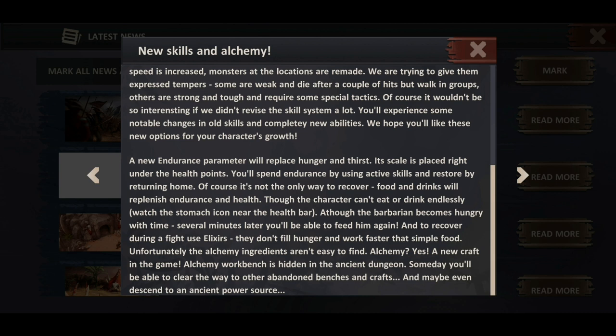Although the barbarian becomes hungry with time, several minutes later you'll be able to feed him again. And to recover during a fight, use elixirs — they don't fill hunger and work faster than simple food. Unfortunately the alchemy ingredients aren't easy to find. Alchemy is a new craft in the game. The alchemy workbench is hidden in the ancient dungeon. Someday you'll be able to clear the way to other abandoned benches and crafts, and maybe even descend into an ancient power source. So, a lot to take away from there.